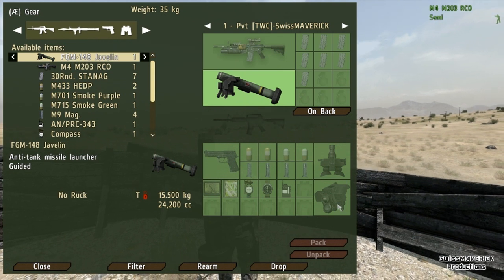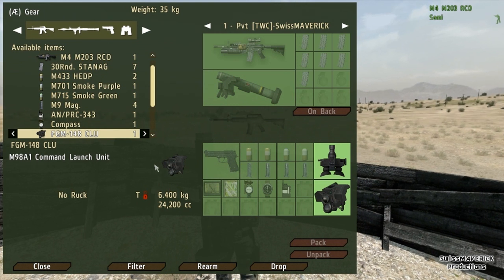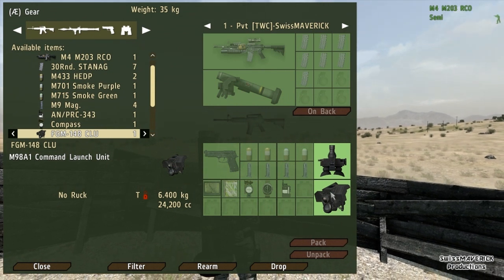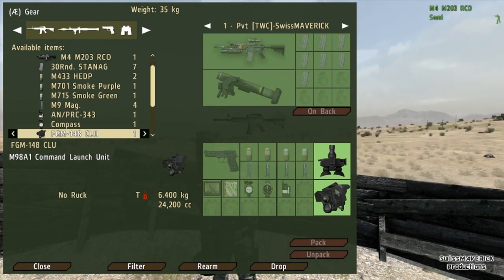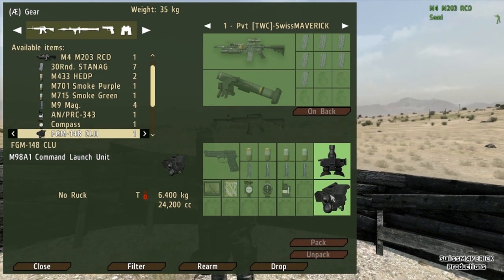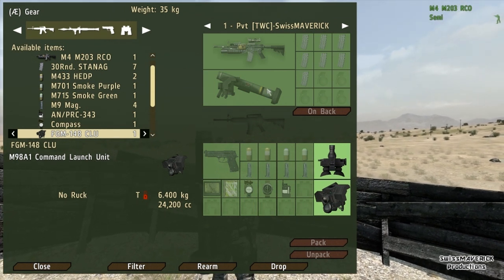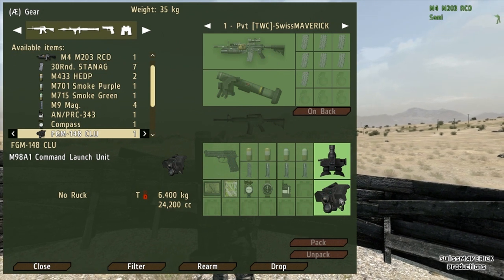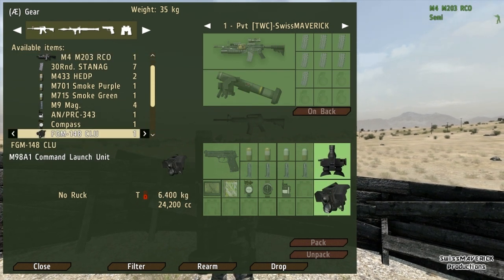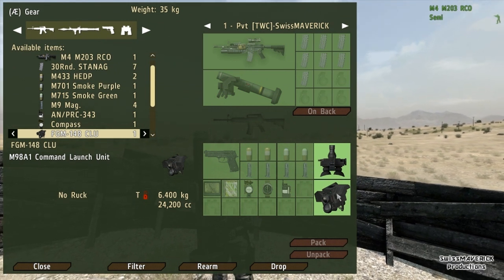Another thing that is special with the Javelin in the ACE mod is that you actually need the command launch unit — the FGM-148 CLU. You need to pick that up separately and it fills one of your slots down here, so you've got to drop your binoculars or whatever to pick up the command launch unit. This is what you need to launch a Javelin: a disposable tube with the missile already in it, and the CLU to aim at your target.